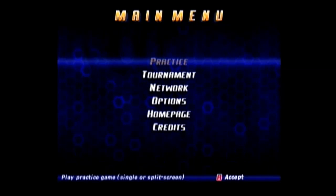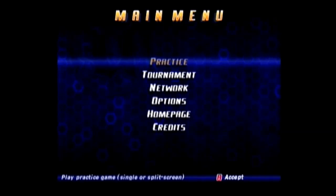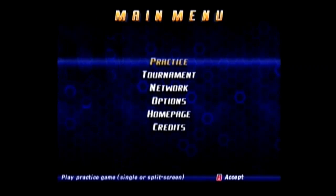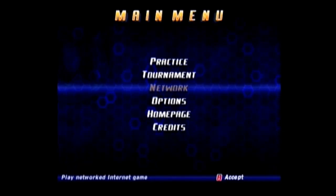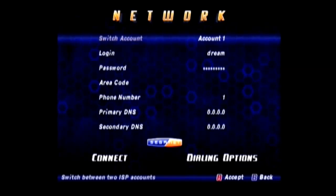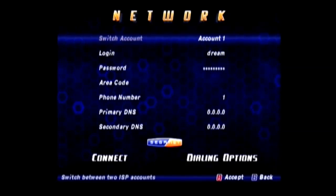What we need to do here is spoof the game into thinking you are a subscriber. So first go down to Network. Keep in mind this tutorial is only for the Dreamcast modem. If you have the Dreamcast broadband adapter, you should already have these maps unlocked.